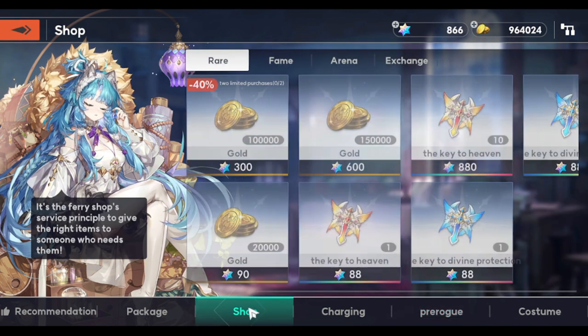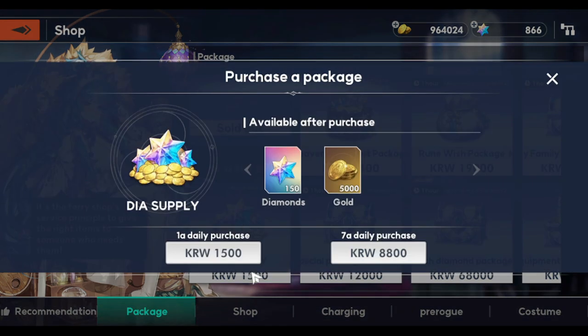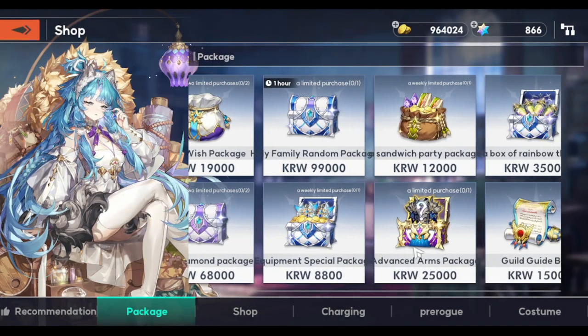Moving on to packages — the dia supply: I would suggest purchasing the seven-day option if you're willing to buy it. The dia purchase is roughly seven dollars for seven days, and you can renew each week. I think this is the second best after the pre-rog.